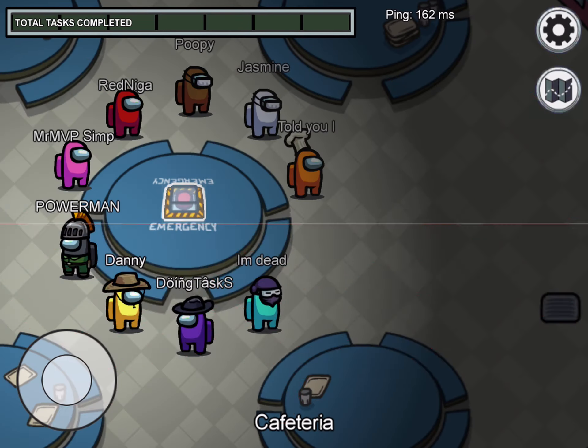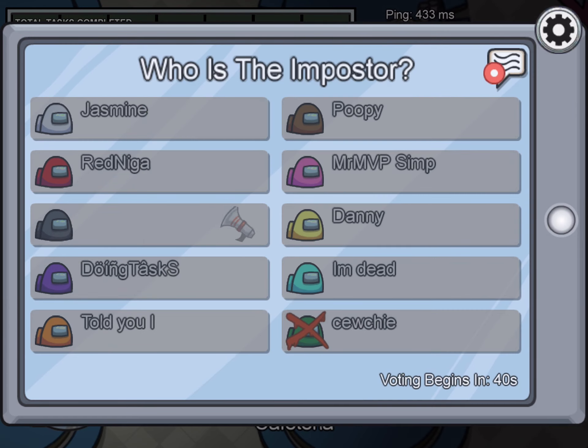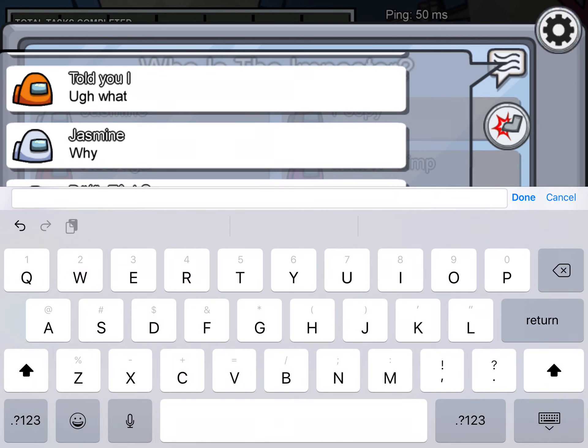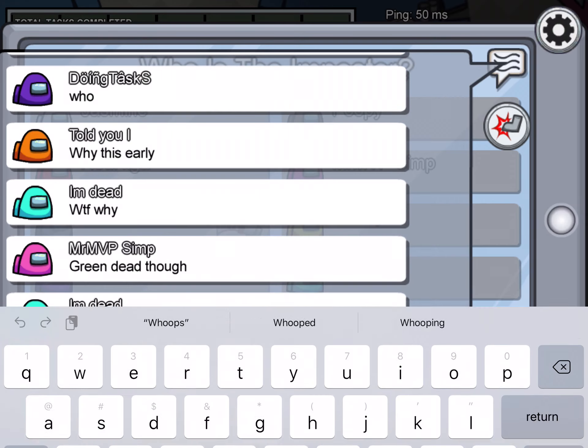This is the emergency button — if you hit 'use' it'll open up and you can press it. Somebody just called an emergency meeting — oh, I accidentally called it. I don't even know how I did that.